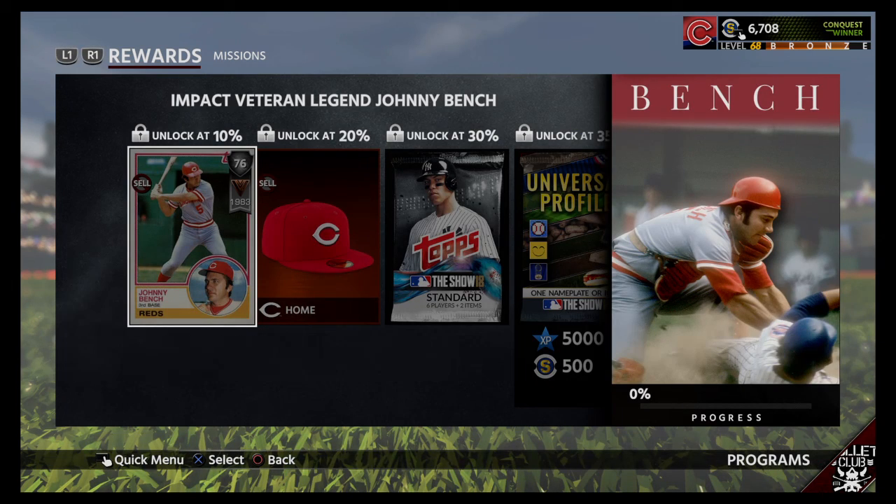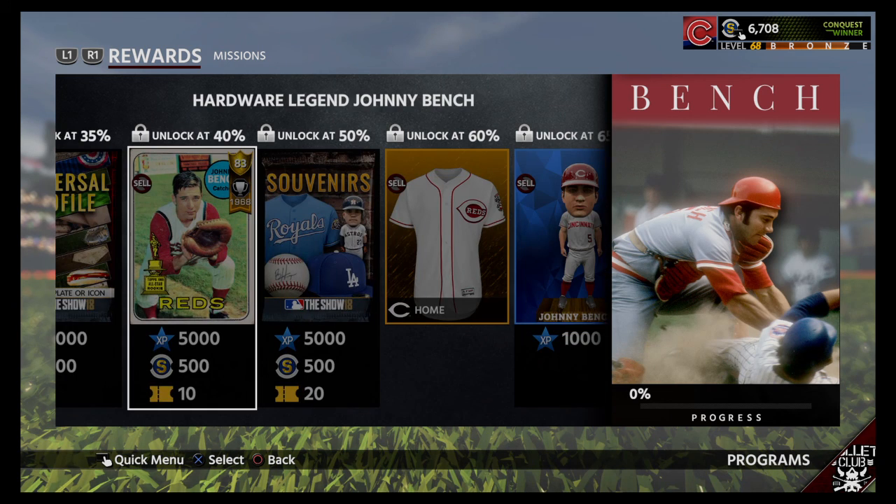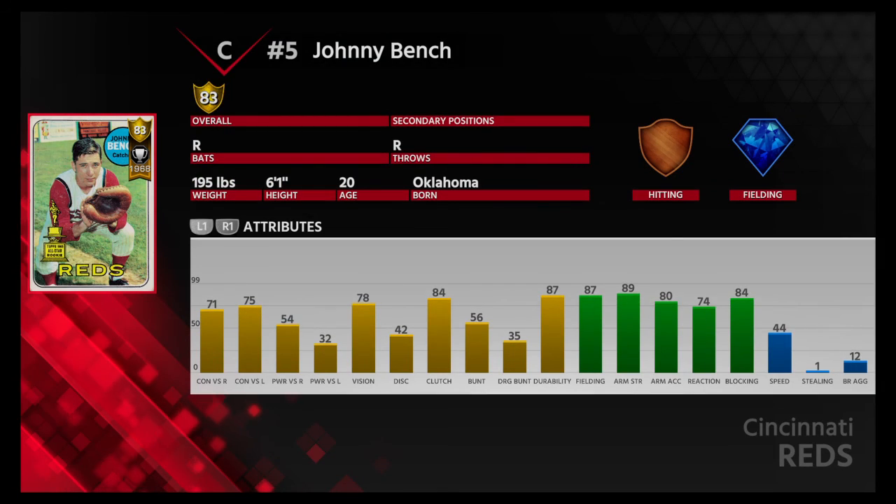Johnny Bench — one of the greatest catchers of all time. His 83 overall gold — really nothing here worth mentioning. He's a great fielding catcher. That's one of the best fielding stats I've seen for a catcher: 87 fielding, 89 arm strength, 80 arm accuracy, 74 reaction, 84 blocking. He would be good to put in late with a crazy closer who doesn't have really good control, just to make sure there are no wild pitches or anything.